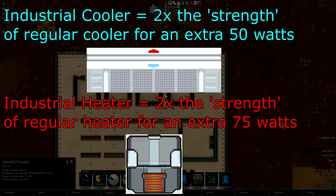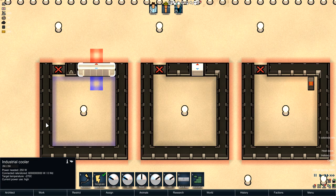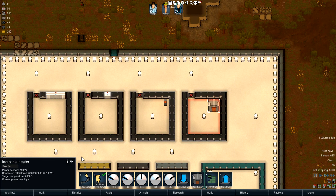The industrial heater puts out about twice as much heat as the vanilla counterpart. Some caveats: the industrial cooler takes three times the space of a normal cooler but only uses an extra 50 watts — so that's pretty strong. The industrial heater takes 250 watts, puts out twice as much heat as a normal heater, and has a bit more HP.